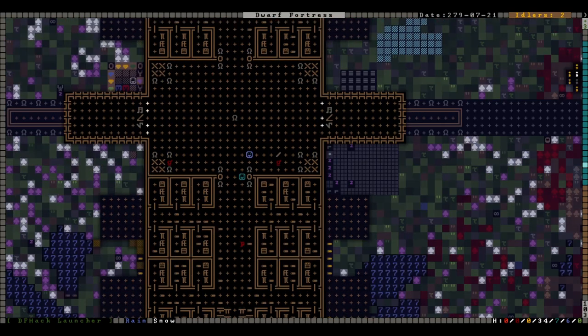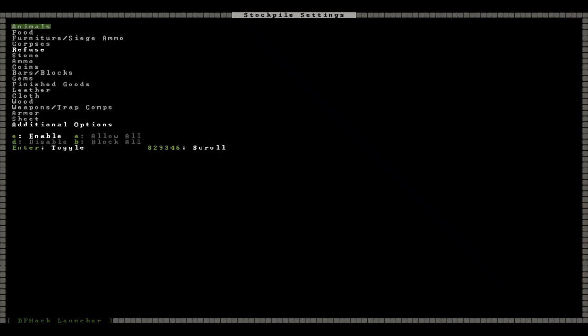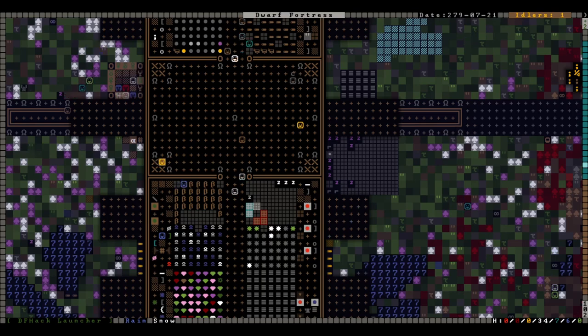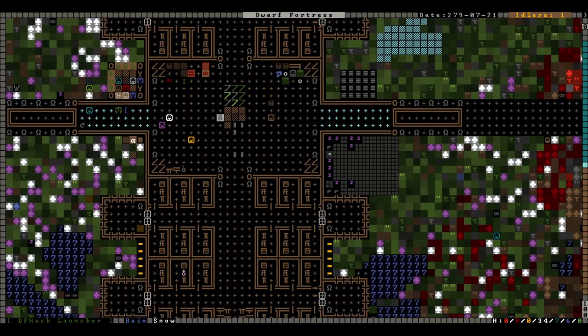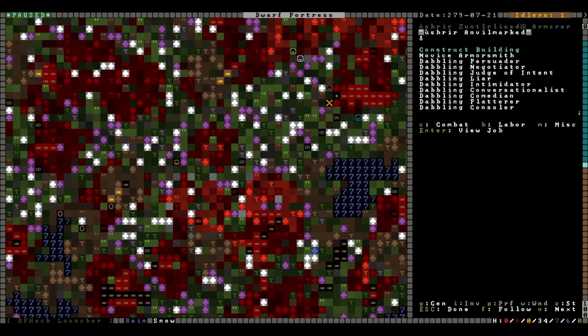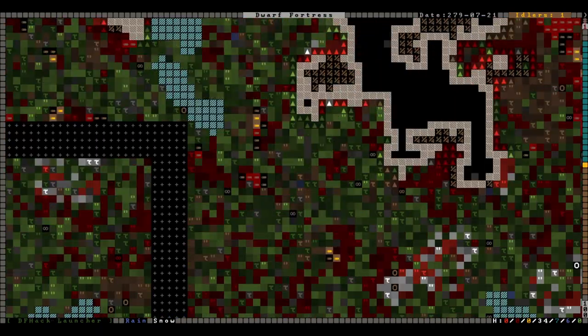We got some wanderers — that's fine, the geese may go where the geese will. What are they doing with those cages — why are they putting cages over here in our refuse stockpile? Do cages count as refuse? That's interesting. This is a really verdant and resilient area — the dwarves had to go all the way over here for logs.